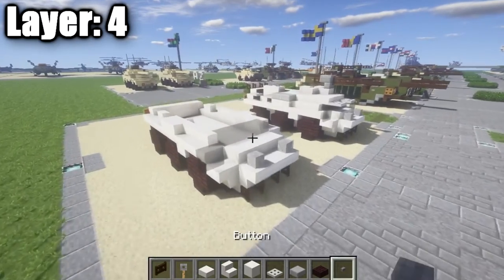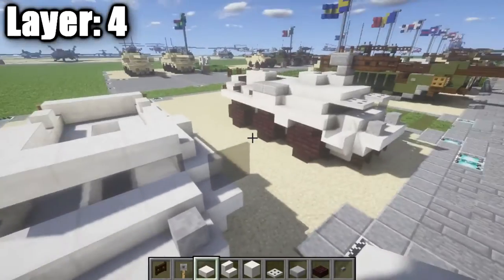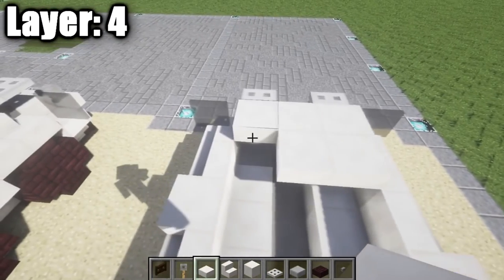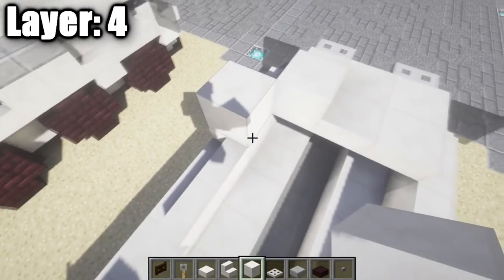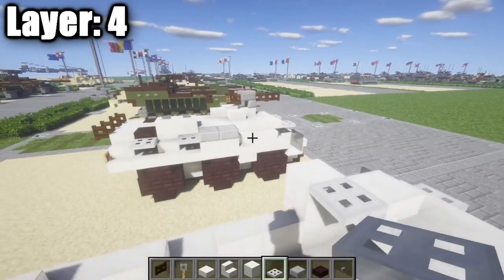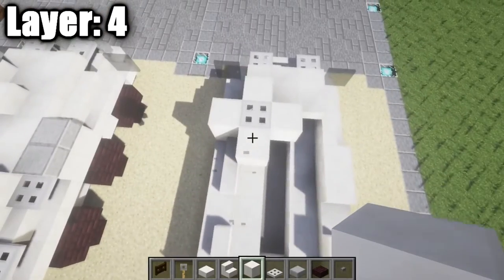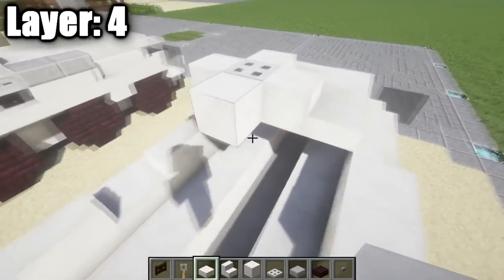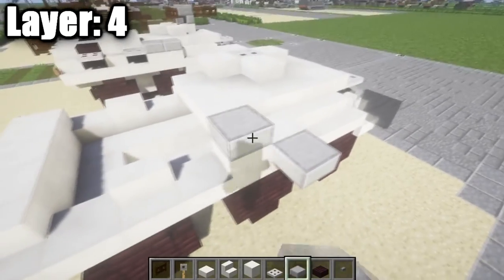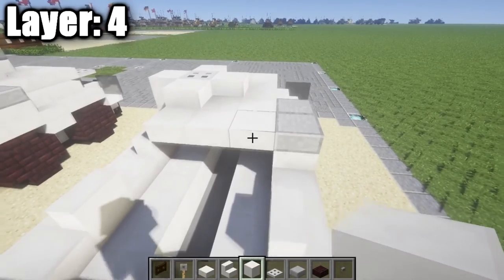Moving on to layer four. Place a row of three quartz half slabs across on top of the light gray stained glass full blocks, then place an iron trapdoor on the side. Place one and two quartz full blocks from the right, a quartz full block on the left, and a quartz full block on top of the previous layer's block — leave a space open for the hatch where the MG will be located. Place an iron trapdoor there, then a quartz block on the other side and one behind it. Add quartz half slabs coming off the side, two more, then three quartz half slabs. Place two stone brick half slabs on top, then one and two quartz full blocks on the side.